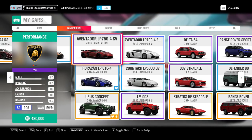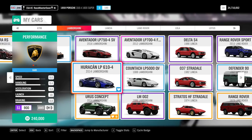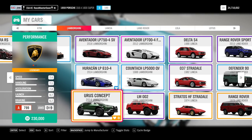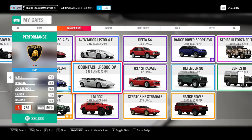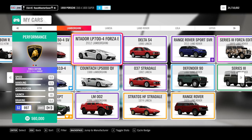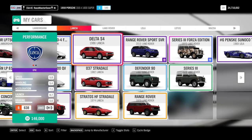The Lamborghini Aventador 2016 you cannot get in the auto show - you need it from wheel spins, and it's also available through Team Adventure linked to League 5. The Huracan is the first car you get in the road series campaign. The Urus is a wheel spin. The 2012 Aventador Forza Edition is obviously only available in super wheel spins.